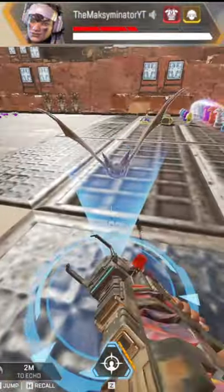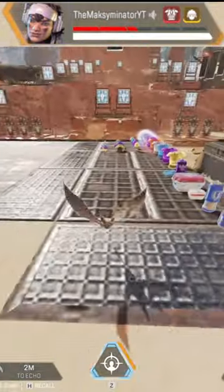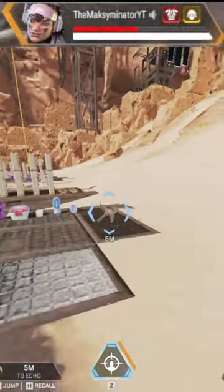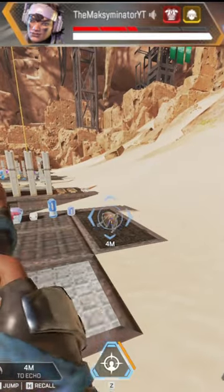You can also place Echo on the floor just by looking a bit in front of you but still below you, like in this example. Now if Echo is 4 meters away from you, you can also jump backwards by adding an input key and tap strafe.